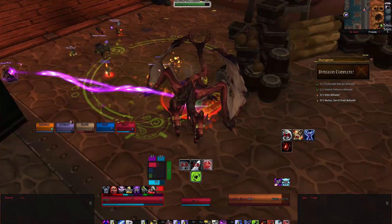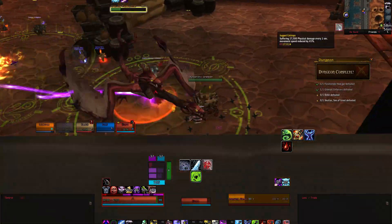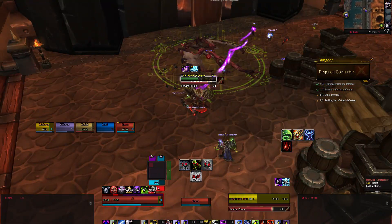Flame Splitters will cast Lava Barrage, throwing out three fireballs that will leave fire on the ground. They will also cast Lava Blast, launching more fireballs but in a line, leaving even more fire on the ground.